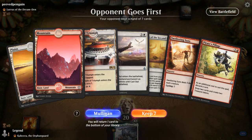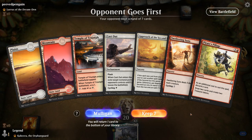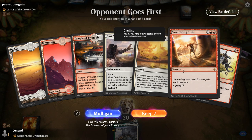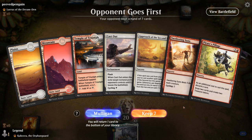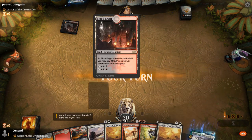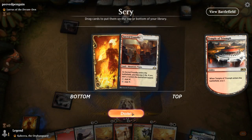We're on the draw, facing Lures of the Dream Den, which probably implies Spirit Dancer. That is going to be a tough matchup — not going to sugarcoat it. But this hand gives me a shot because I have a Sweltering Suns. Although on the draw, the Spirit Dancer is probably going to have more than three toughness by the time we can play it. Cast Out is potentially an answer to it, but it might be too slow. This hand can maybe ramp into an Approach with a Pirate's Pillage. Never mind — it's a Sacrifice deck. Much rather play against a red-black Sacrifice deck with Lures than a Spirit Dancer one.